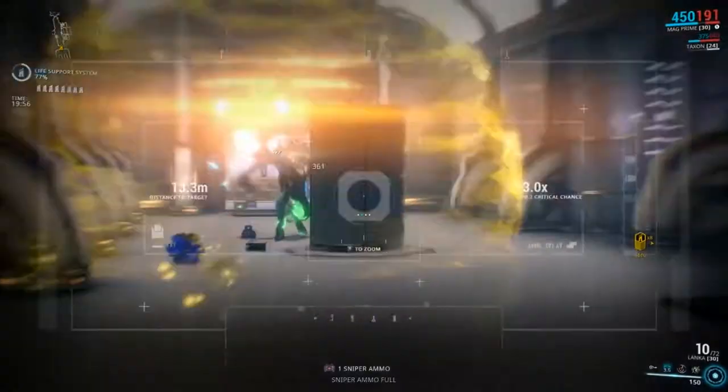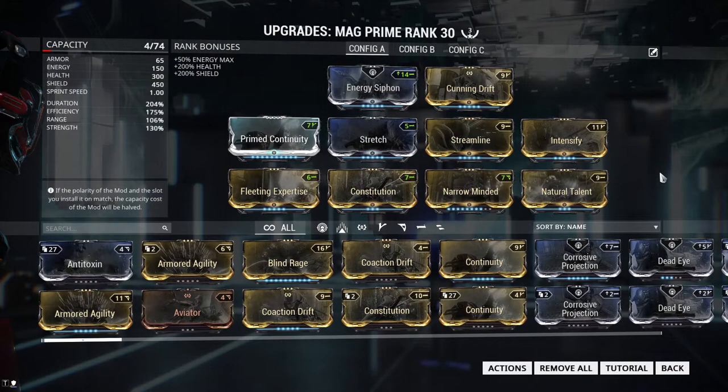Now let's take a look at my builds. For Mag Prime I am currently using two builds that rely on free forma. This first build keeps everything in the positive — I've focused mostly on duration and efficiency to reduce the amount of times I have to cast Magnetize and to give myself more of a CC effect by controlling choke points with Magnetized bubbles, preventing enemy fire from coming in and grouping enemies for better effect with weapons such as the Lanka.